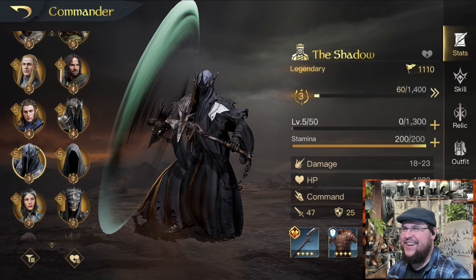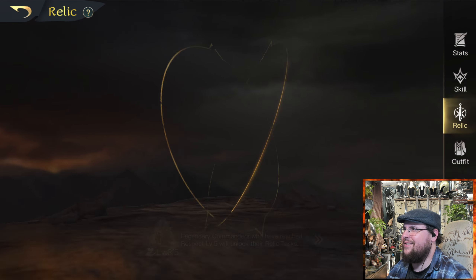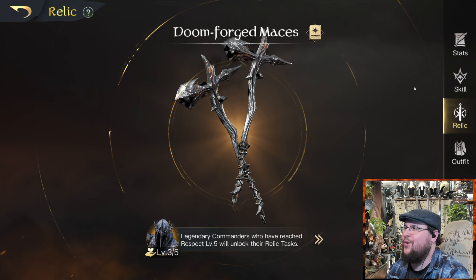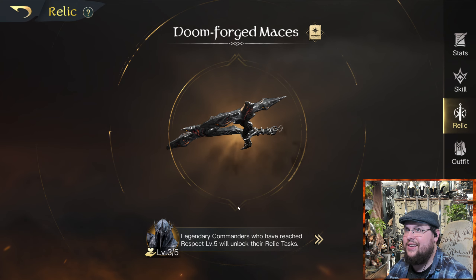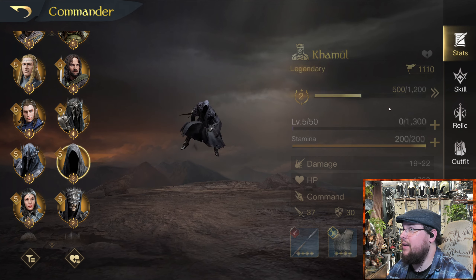And then we have the Shadow — sorry, my bad troll jokes. He also has a really cool animation. He gets the Doomforged Maces — maces — which look really scary with their glowing fog effect on the ends. Oh my gosh, look at those things. I would not want those to hit me in the face.